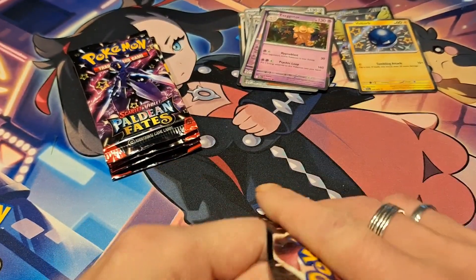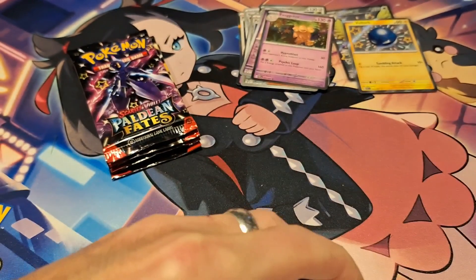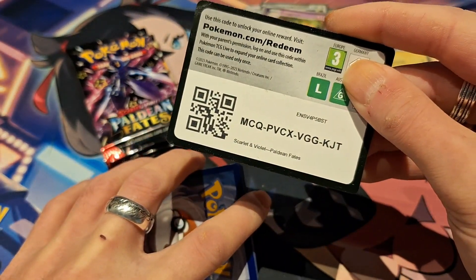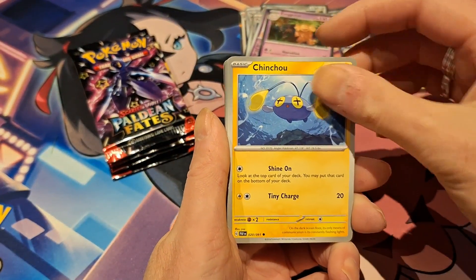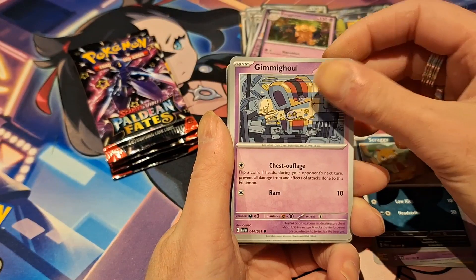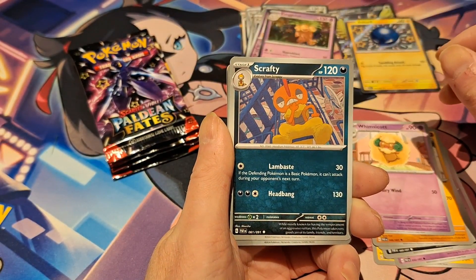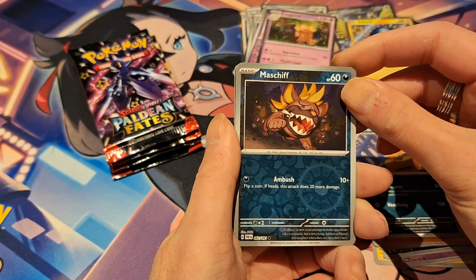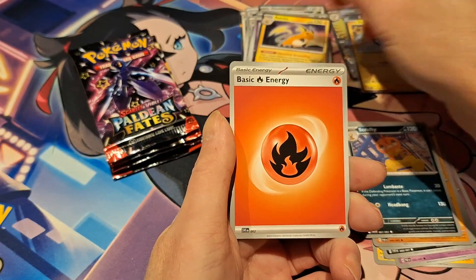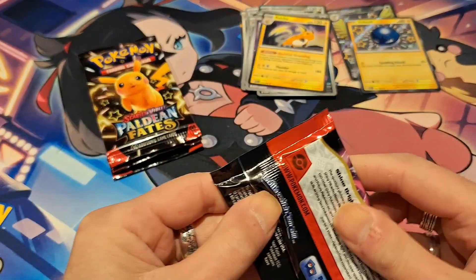Next pack. We have a very bent coat card — hopefully the Pokemon cards are unbent. We have a Chinchou, Woobat, Scraggy, Gimme Ghoul, Prime Ape, Whimsicott, Scrafty. Then we have a Reverse Mashiff, a Mime Jr. Reverse, and a Hollow Raichu — which we seem to pull several times out of these ETBs. The Hollow Raichus are very common.